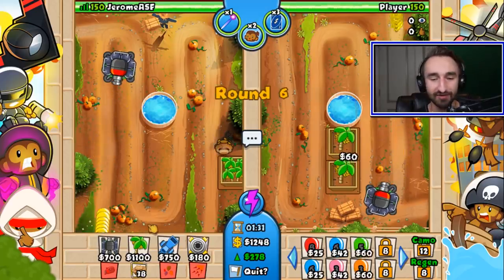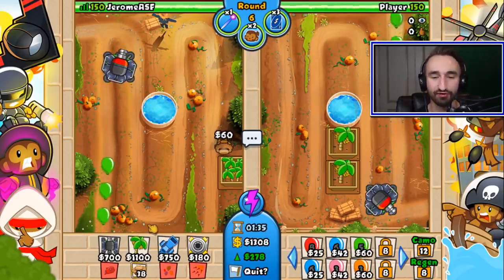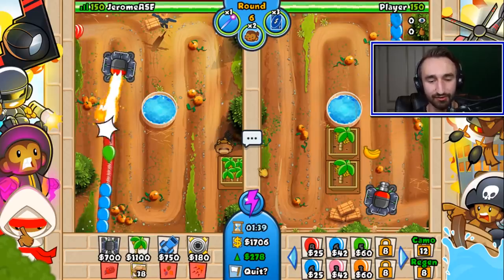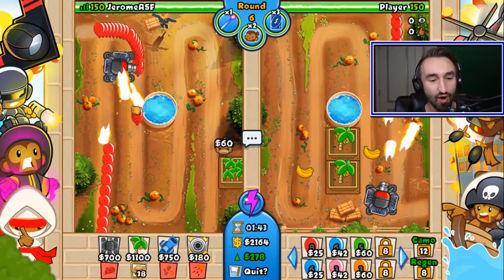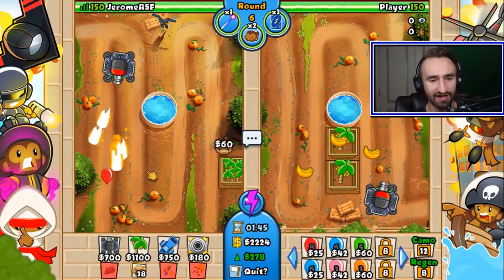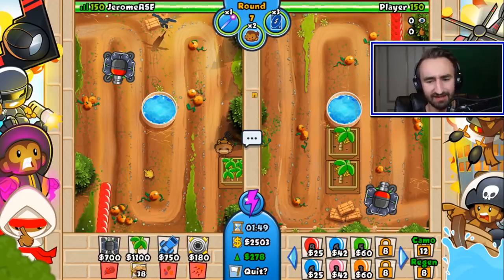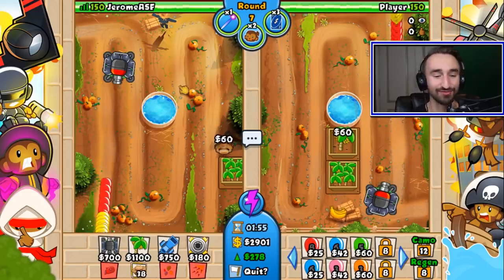I bet the flames can handle lead layers on balloons, because flame damage, chemical damage, magic damage, and explosive damage are all different things that can take down lead layers. I have a hunch it'll be able to do that. Whoa — why was it not targeting? It has a weird targeting system — it wasn't targeting the ones in the front, which was incredibly strange.